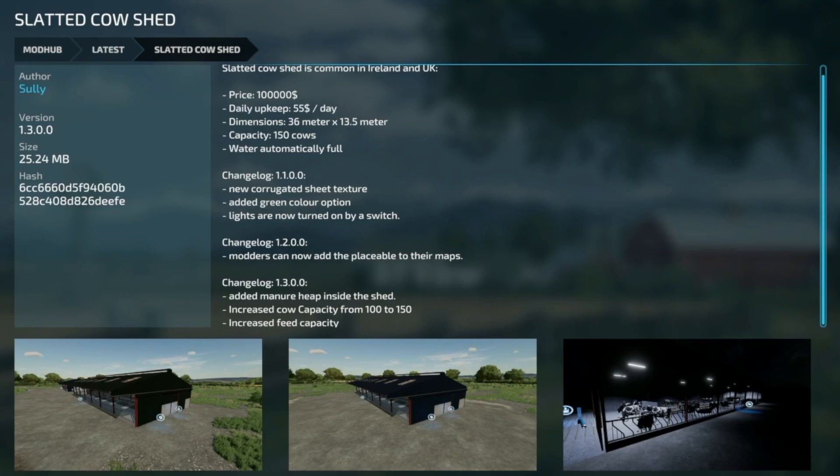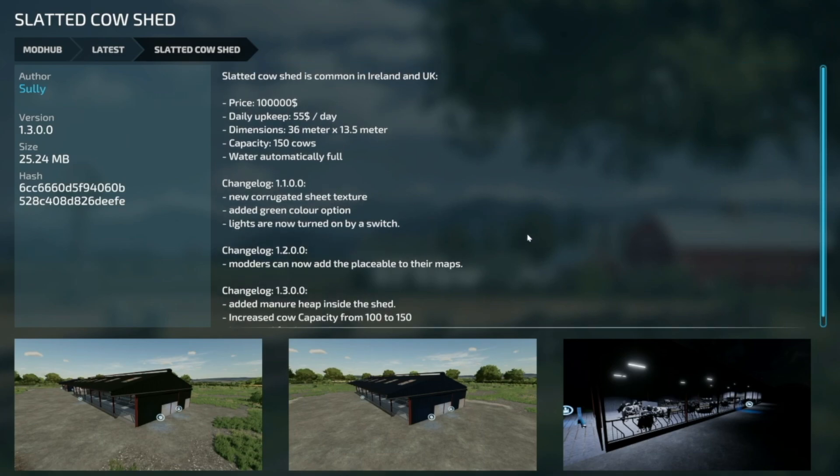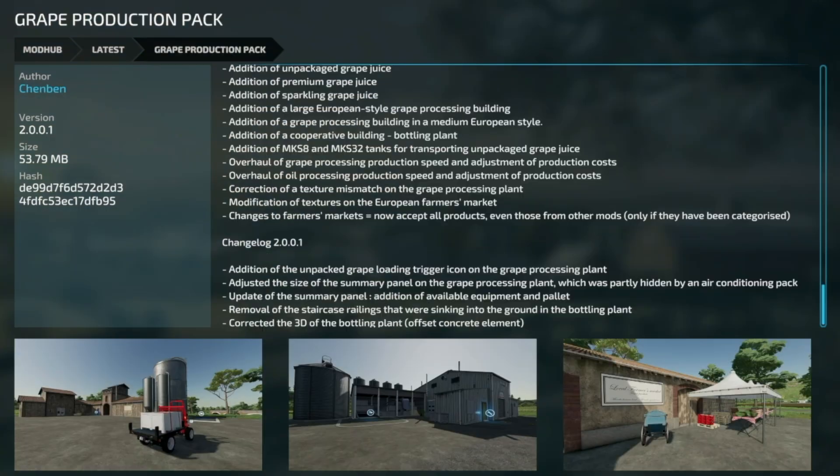We also have an update to the Slatted Cow Shed — version 1.3: adding a manure heap inside the shed, increasing the cow capacity from 100 to 150, and increasing the feed capacity as well. The changelog doesn't specify the new feed capacity amount.